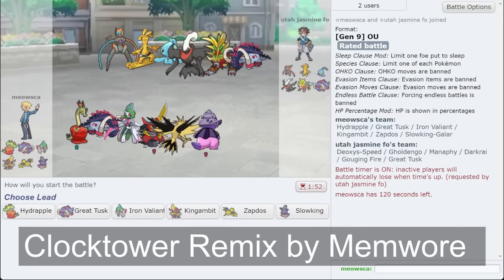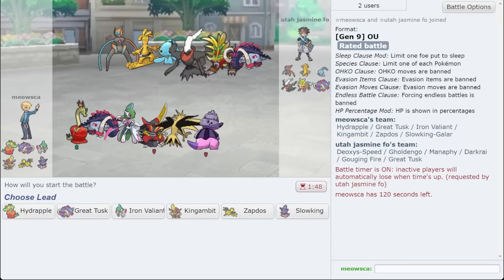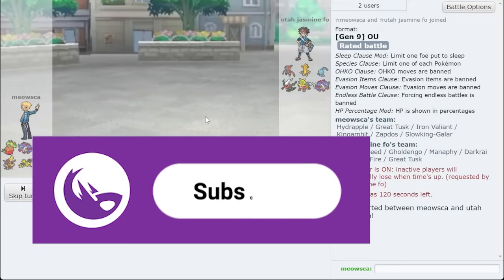Today we're trying out Hydrapple on the high ladder. Shout out to Maverick Shooters for this team — it'll be on my website poggini.com if you guys want it. If you enjoy the video, make sure you let me know and feel free to leave a like.